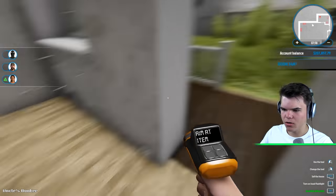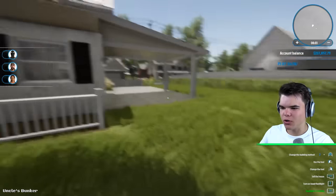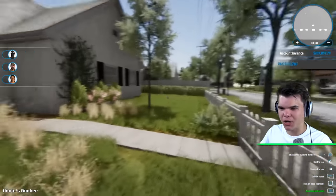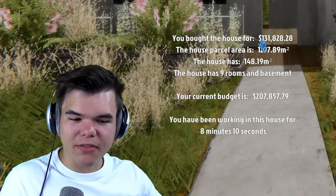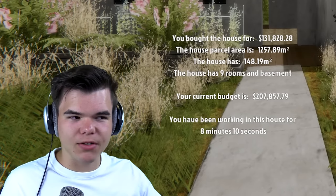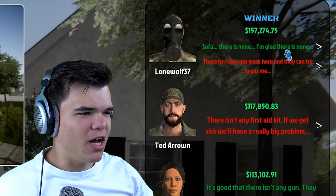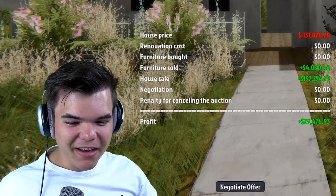We need to sell this door and I think that's it for this house. The question is — will we sell this property with an insane profit margin when doing nothing, literally just cleaning up the place? I bought it for one hundred and thirty-one thousand dollars and I've been working on it for eight minutes. Starting off the auction — thirty thousand dollars profit! We just made thirty thousand dollars doing nothing.